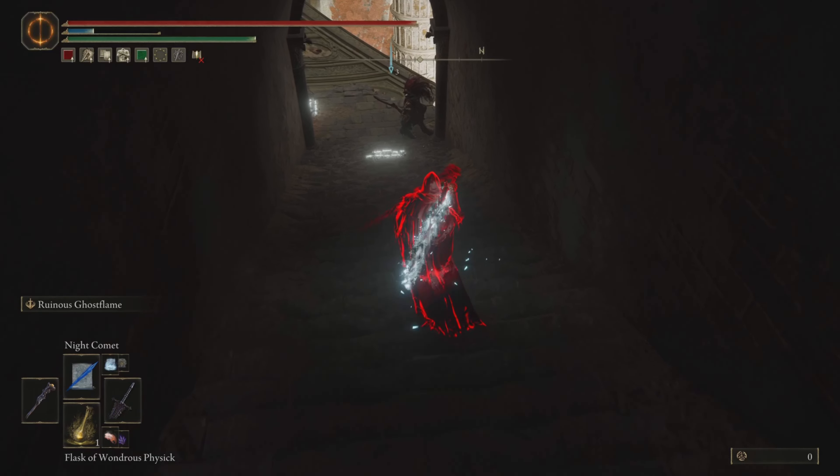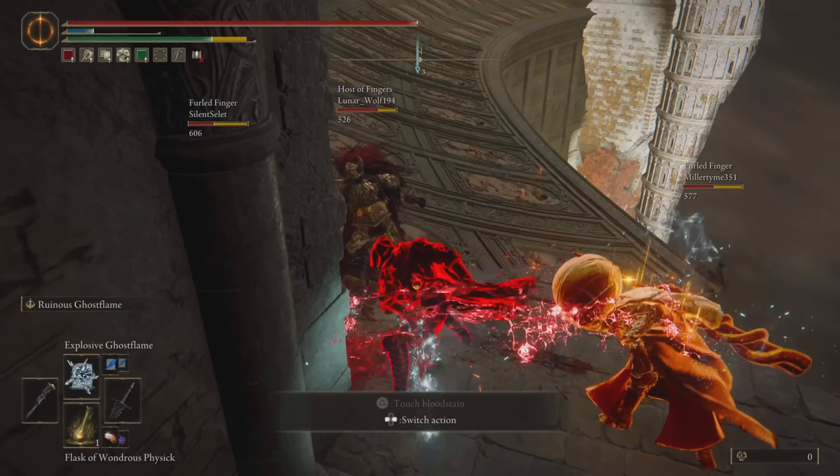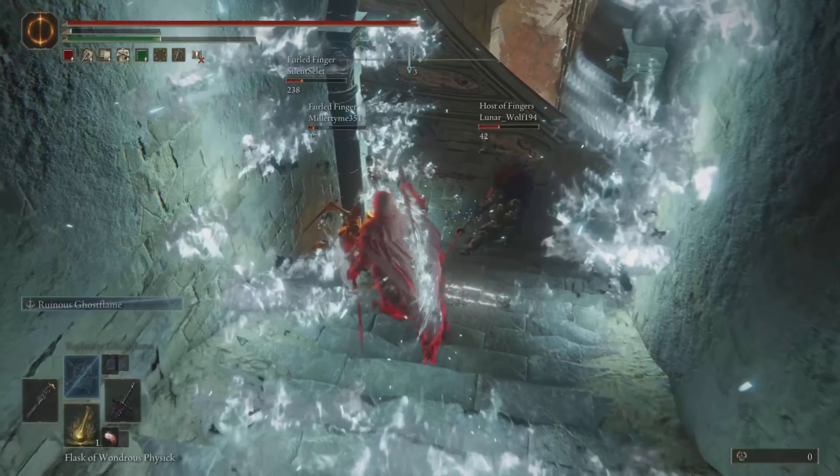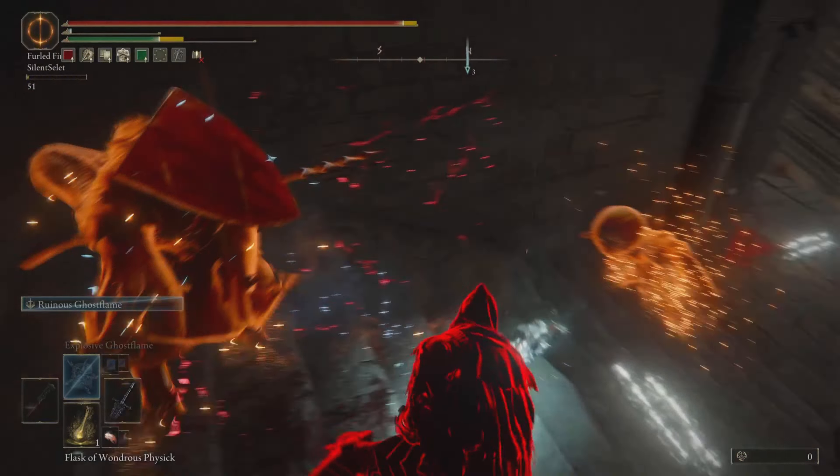Oh, here comes Redonathan with this almighty L2. I should be so terrified right now. Ooh, there's three. Fire in a hole! I better get that yellow. Oh, the cold proc got him. Holy shit. That's better than you think it is, I promise. Just me and you, Redonathan.